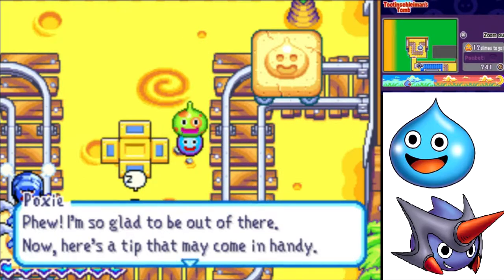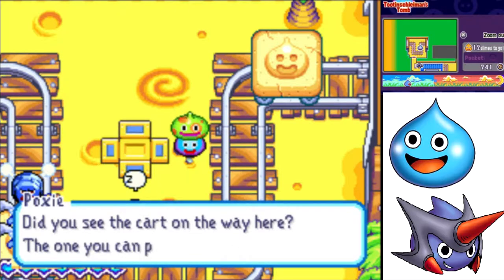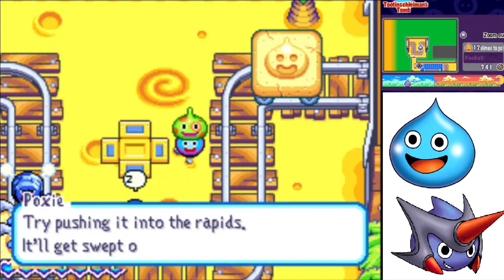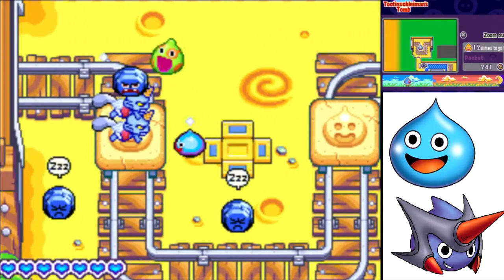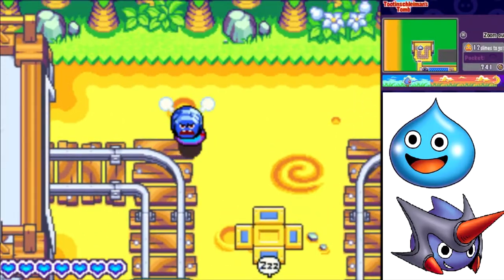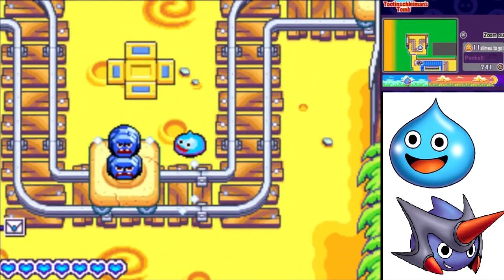Phew, I'm glad to be out of there. Now here's a tip that may come in handy: did you see the card on the way here? The one you can push by yourself? Try pushing it into the rapids - it'll get swept over to the other side. Good to know. So yeah, if you're in need of rock bombs, this is a pretty good screen to get them on.